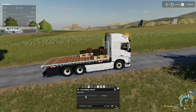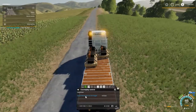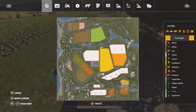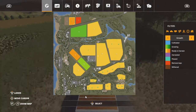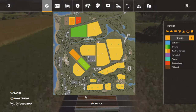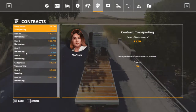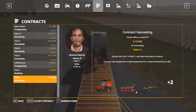Y'all are probably wondering when I'm going to do the cotton. That's a good question — let's check real quick. We've got five fields with cotton and they're still growing, so maybe next episode we'll get to that. We're going to go ahead and do some mission contracts. I've got harvest contracts — that's three, four, and Field 11 is five.